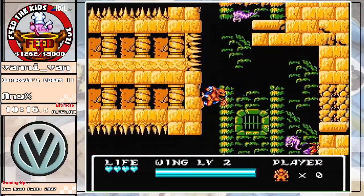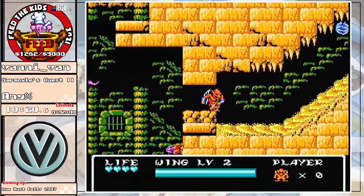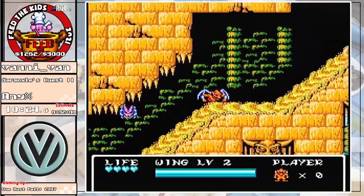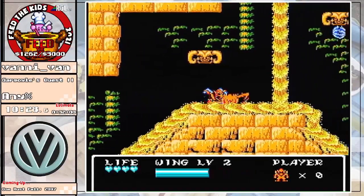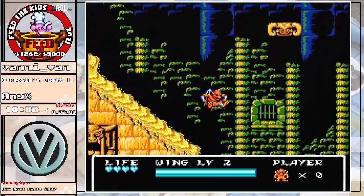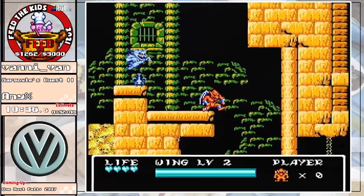Whoops, grabbed that wall too high. Break those blocks and we can come on through into this section. The sand does push you in the direction it's moving, so we want to make sure we are floating over it when it's going away from where we want to go, and standing in it when it's going to where we want.